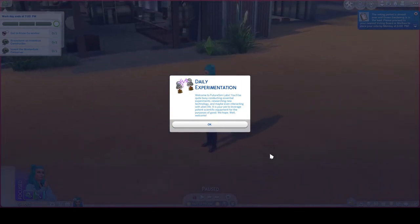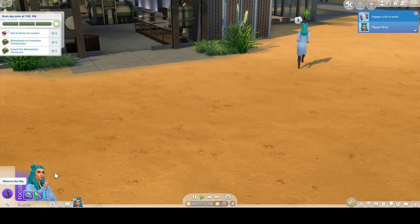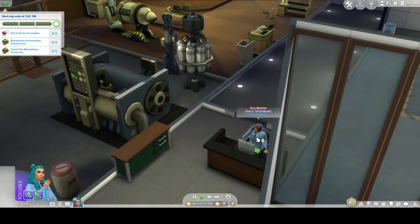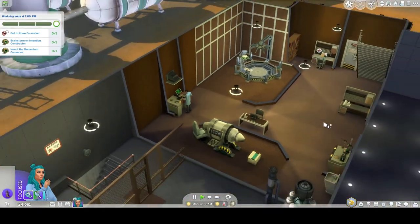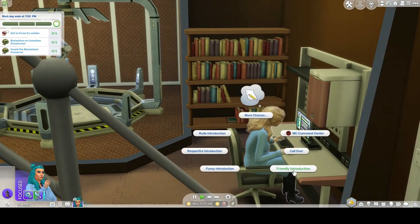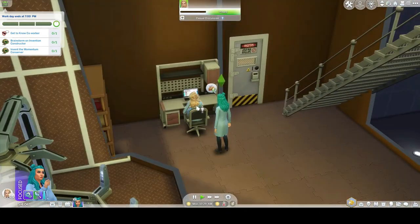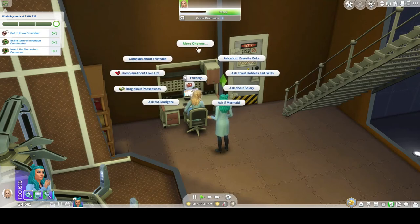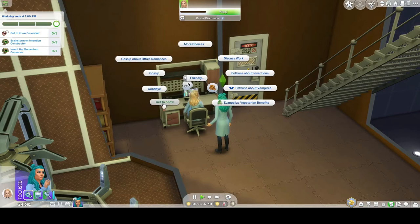Alright, notebook in hand — it's time for Pepper to go to work at the lab. Maybe today is the day for a major breakthrough. Care to join them? Let's join her. Welcome to Future Sims Labs — you'll be quite busy conducting essential experiments, researching new technologies, and maybe even interacting with alien life. It is your job to leverage potential scientific equipment for the purposes of good. We hope! Whoa whoa whoa, we don't need to observe the sky yet — come here. We need to find ourselves a co-worker. Let's go talk to Morgan and do a friendly introduction — hi, I'm Pepper, I'm new in town. Get to know. Let's discuss work and gossip about those co-workers.